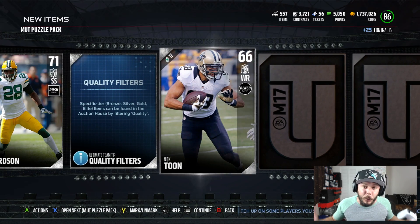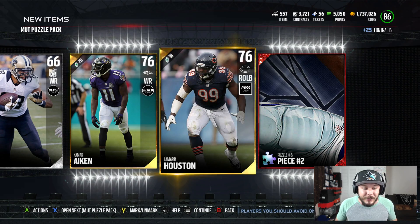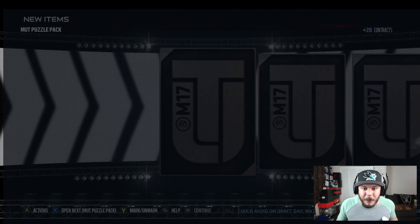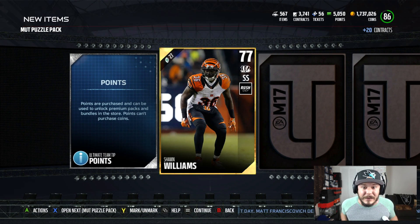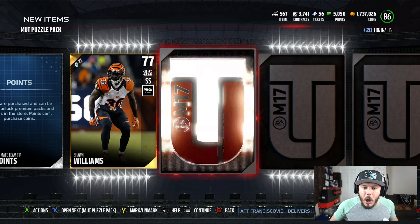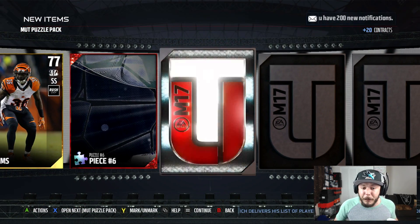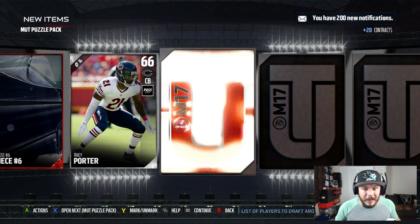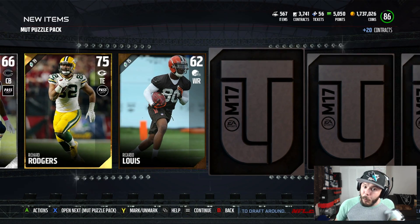It's the first official weekend of Madden 17. You gotta think they're gonna drop new legends in the game. I'm going to hold out on the other packs just in case they do that. So far, no elites! Some of these Puzzle Pieces are selling for a ton, other ones are selling for literally nothing. I'm not sure which ones sell for a lot and which ones don't.